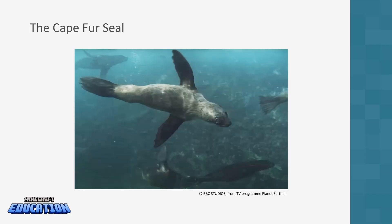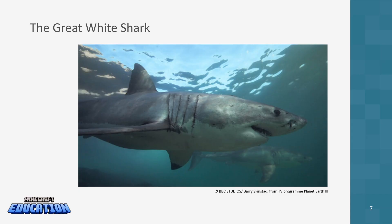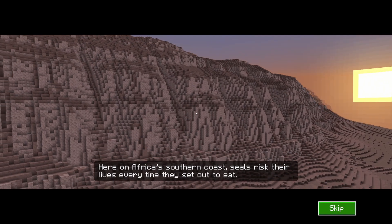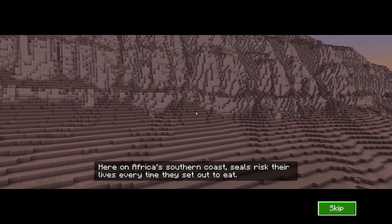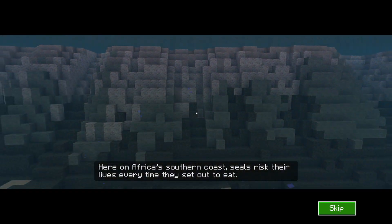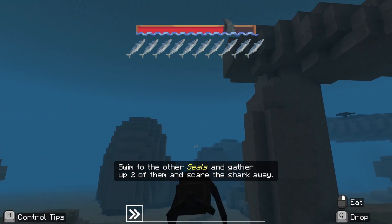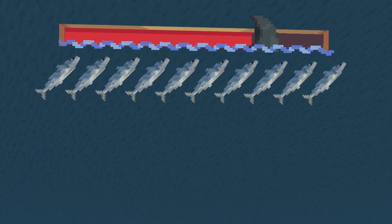We're going to be understanding how they can defend themselves, their pups and their territory against great white sharks. You get this awesome PowerPoint that you can share with your students and a load of optional activities about learning about the habitat of these creatures as well. Now the first task, quite simply, you've got to swim around and collect up all the fish. You've also got to get some of your seal friends together to help get rid of the shark.